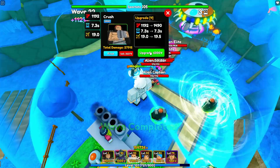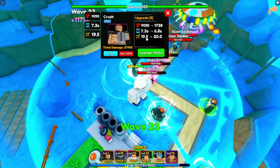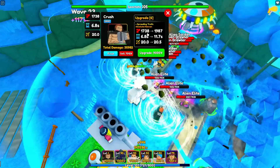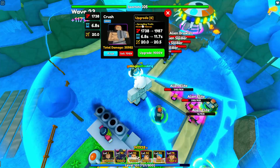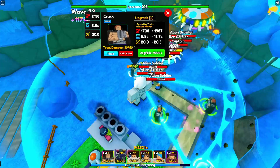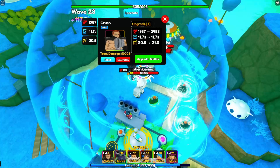Pretty amazing. Once you upgrade him again: 1490 damage, 7.3 seconds cooldown, and 19.5 range. The next upgrade is 1738 damage, 6.8 seconds cooldown, and 20 range. And when you upgrade him next, you will be giving him the plus spreading truth — absolute heaven. Let's see this. That was quite snazzy, actually.